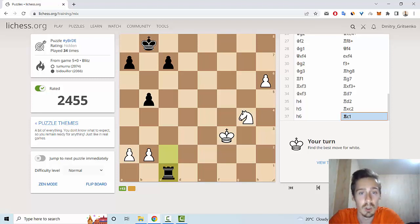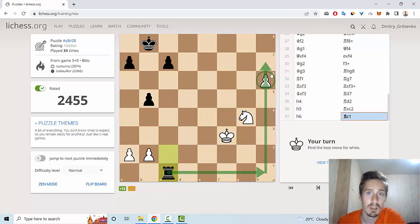Next puzzle. This is an endgame. Black has extra exchange, but we have a strong pawn on H6. If we play H7, black can play Rook H1 and take this pawn. If I play H7, he can play Rook H1, and after Knight F6 he cannot capture this pawn. This is also an interesting variation.